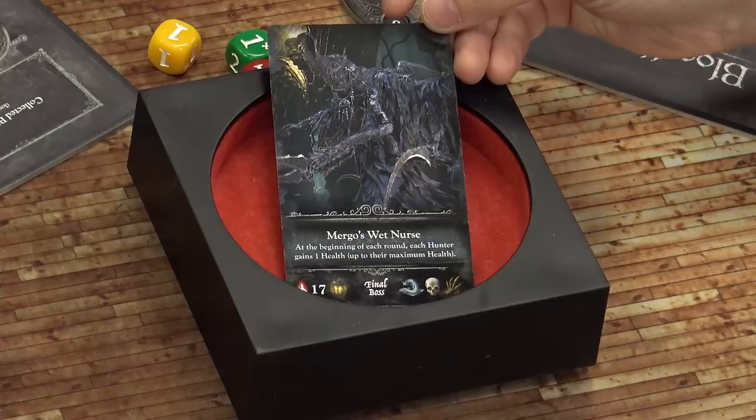Shall we kick straight into it and get our first monster? Who is the big boss we're fighting? Our boss is Mergo's Wet Nurse. At the end of each round she heals one, but she has quite a meaty hit point bar — 17 hit points. It's going to be a tough challenge. We've got plenty to slay on the way there, or die horribly — probably a lot.